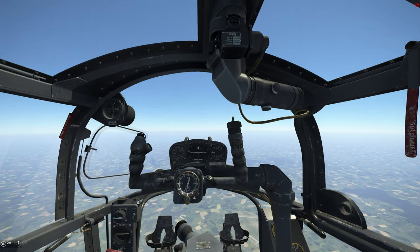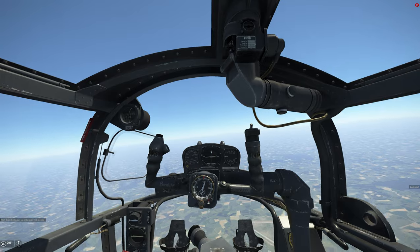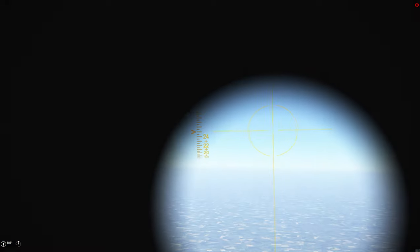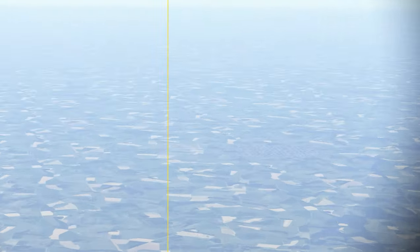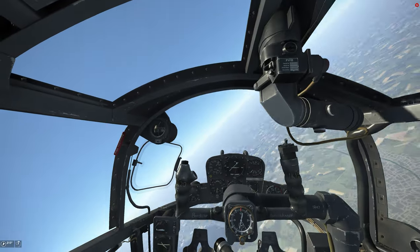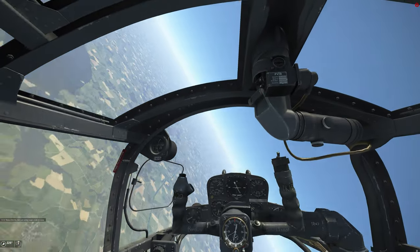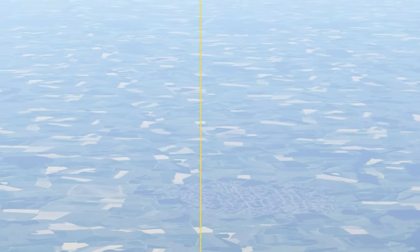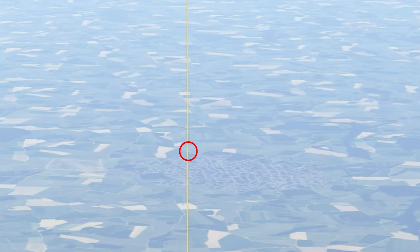I hold that 90-degree offset for about 15 to 20 seconds and then come back to a 187-degree heading. I held the left offset a tad too long and now I'm slightly left of the target area. I turn right about 40 degrees, hold that for a few seconds, and come back to 187. I can now see the vertical crosshair on the target area while also being on the wind line.